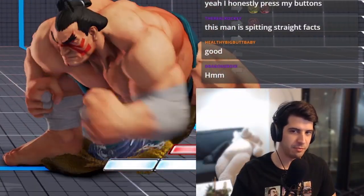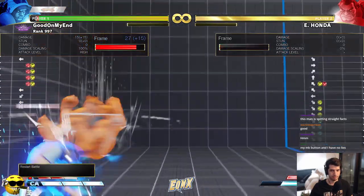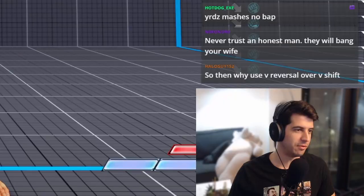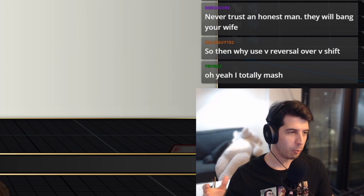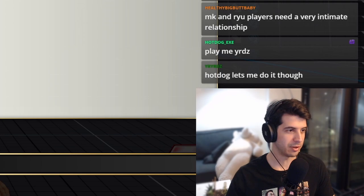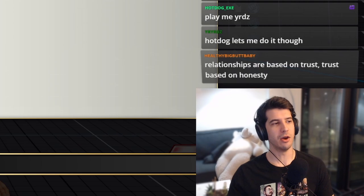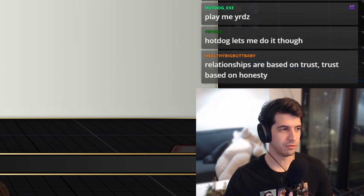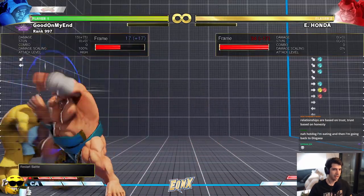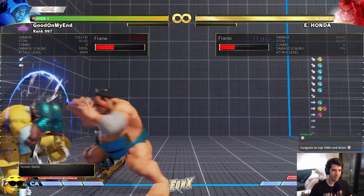Remember I said I was plus four or plus five mid-screen and couldn't do much — but if I'm in the corner I actually get a punish. That is a true punish; Honda is sitting there blocking after it's done. V-Shift allows you to blow up aggressive homing moves with plus frames. This should be one of the obvious uses of it — it's number two on the list. There's a class of move where you can get guaranteed punishes with V-Shift that were just not possible before.